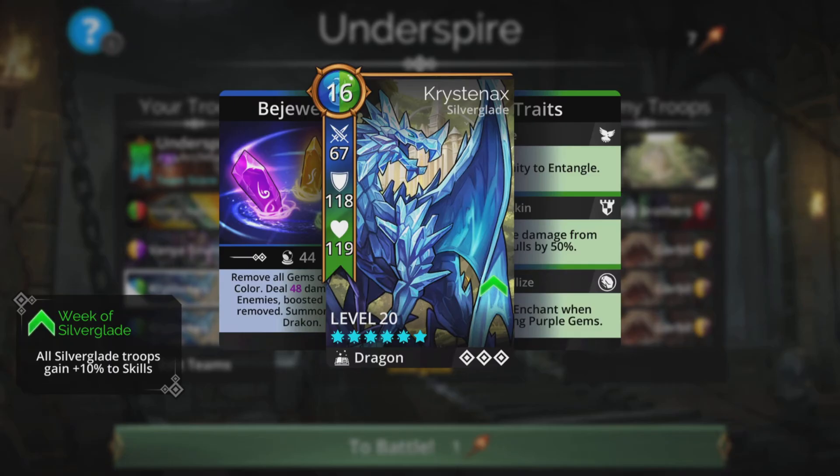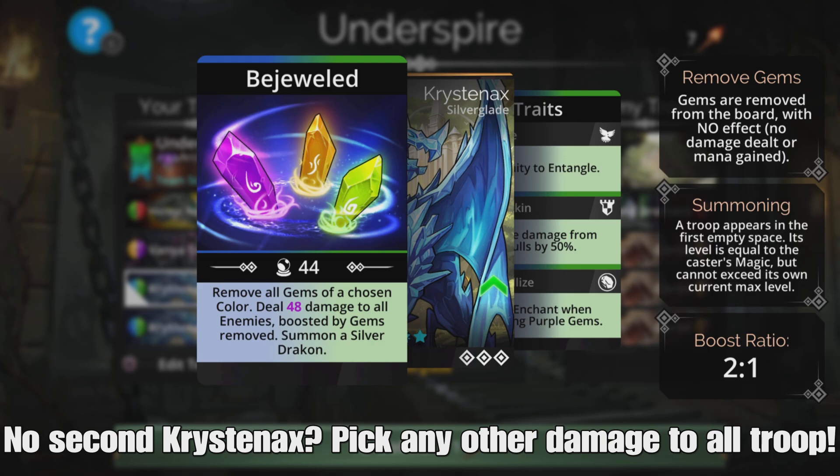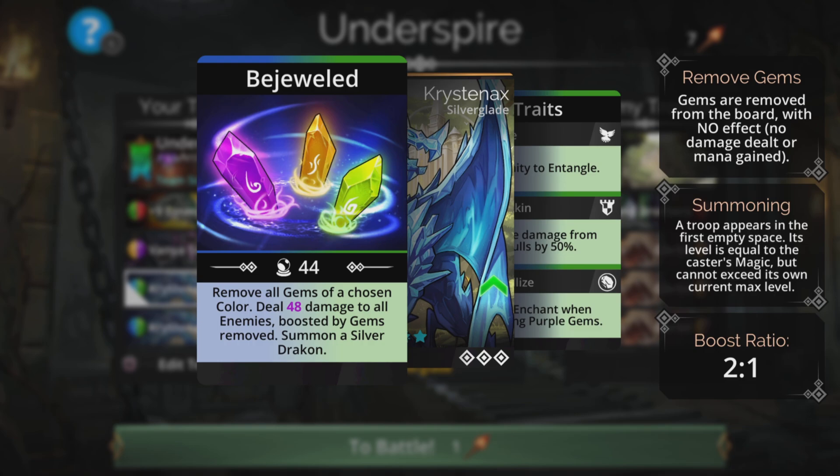If you have two times Christinax, this is going to work really really well. It removes all gems of a chosen color — no effect — but you can look around and remove gems which are then going to make a match when those gems are removed. Really cool way of getting some free extra mana effectively. Then deal magic-based damage to all enemies boosted by the gems removed, and it has a summon as well.